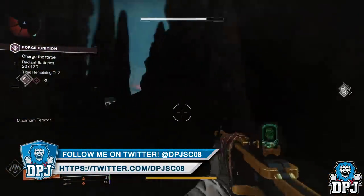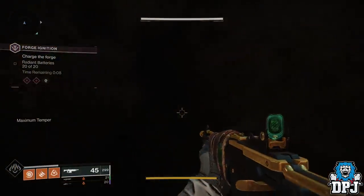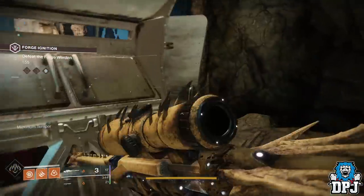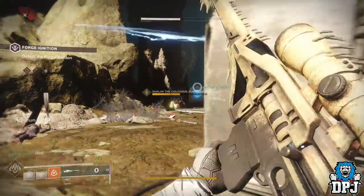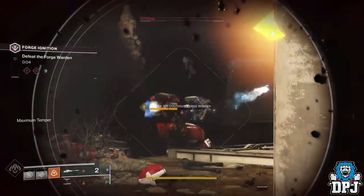Once that is done, you then have to clear the second wave and get to the third stage, which is the boss stage. This is where I experimented, as I saw many people say you actually have to kill the boss to get this chest or loot crate to spawn in, which rewards you the key. I also saw some people state you don't have to kill the boss.